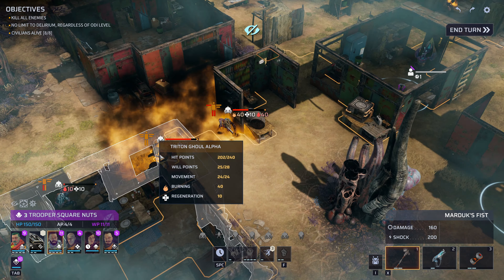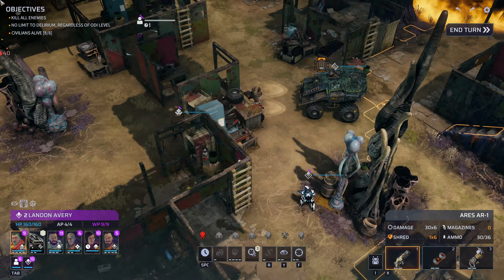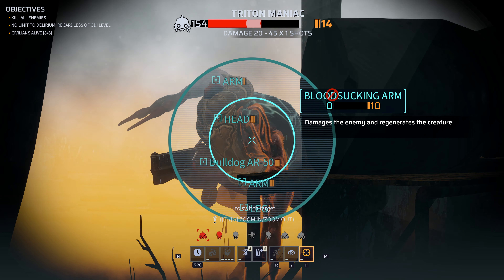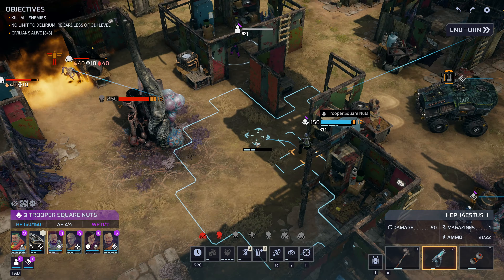Let's get these guys out of the way as best we can. Landon, I'm hoping your pistol is good enough. I asked you to fire — let's see if you can fire. There we go. This guy needs to move — that's a more decent shot. Let's try it. Apparently it was not decent enough. If we take one more, we're going to try your gun, Kata. That's more like it — wait for him to step out. That's not like it. One more shot. Trooper Square Nuts, we're going to work on your aim.